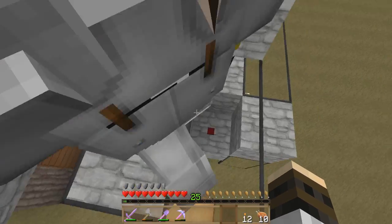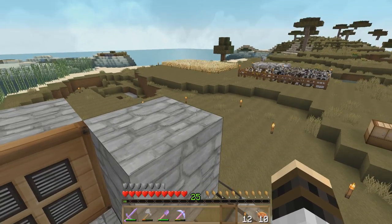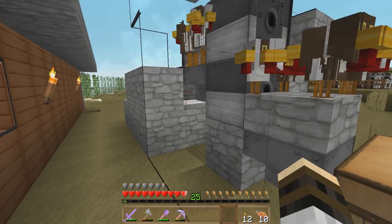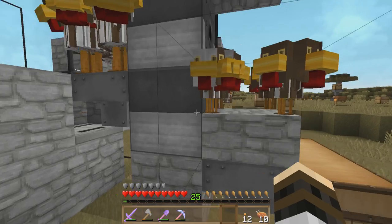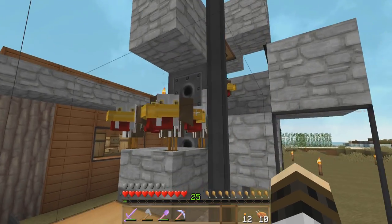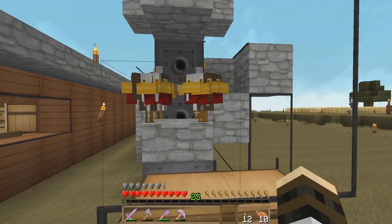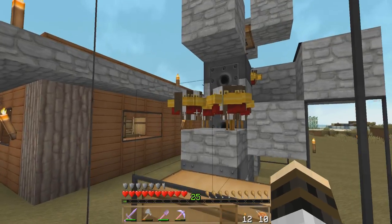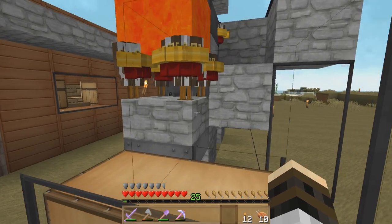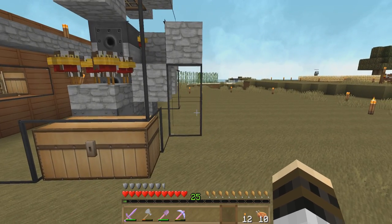So one more time, real fast: two hoppers, two dispensers, hopper, comparator going around to a block with a redstone torch, block with redstone dust. Basically you go up here and there's probably about 50 chickens at this point. Eggs get laid, they go in the hopper, the hopper puts them into the dispenser, the dispenser shoots them in here where baby chickens hatch. This thing has lava — every time an egg shoots out, lava disperses and then goes right back. When the chickens are adults, the next time an egg is shot out, lava comes out and burns a chicken. The chicken meat falls on the slab and gets sucked into the hopper and into the chest.